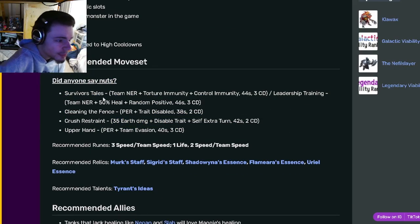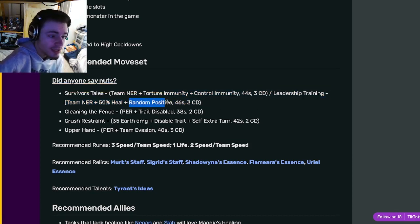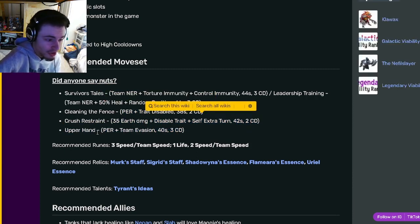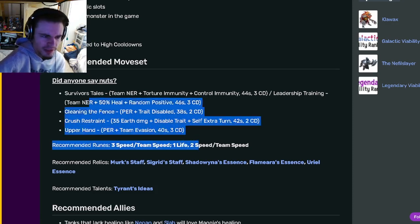Maggie's moves include a team NER with Torture Immunity and Control Immunity, a team NER with 50% heal and random positive, a PER with trait disabled, a disabled trait with extra turn, and a PER with team evasion. These moves are really, really good — they're really OP.